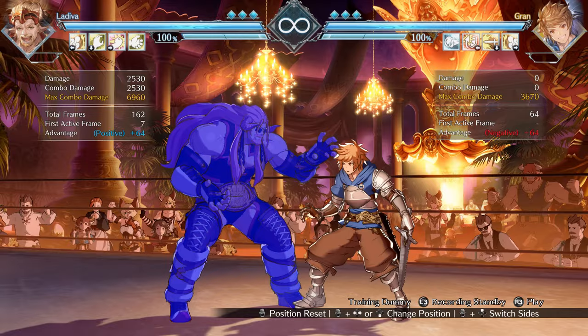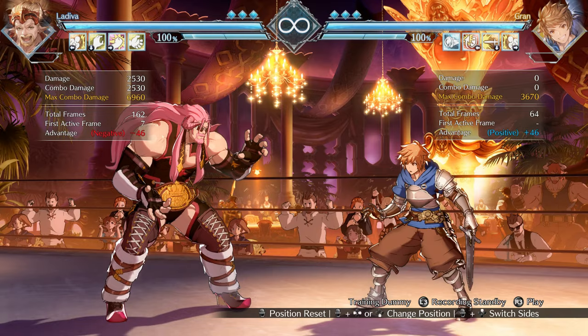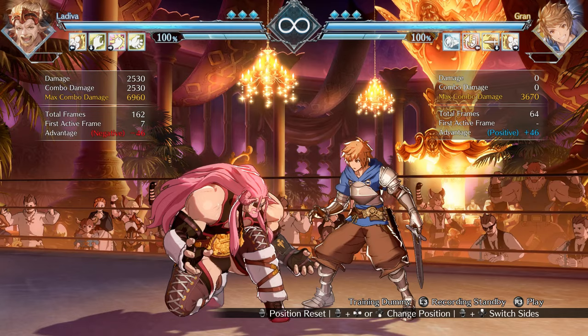When you're playing a Grappler, getting in can be kind of tricky, mostly because of their big bodies and run speed. With the power of some safe jumps — which, for those who don't know, means the ability to keep your pressure going while also accounting for your opponent's reversal options — you can really rack up damage fast. Today I'm here to show you how to do some good safe jumps with LaDiva, because it's very useful and it's going to get you quick wins against people who are reversal happy, which, trust me, is a lot of people in a new fighting game.